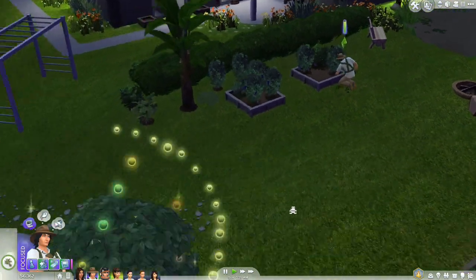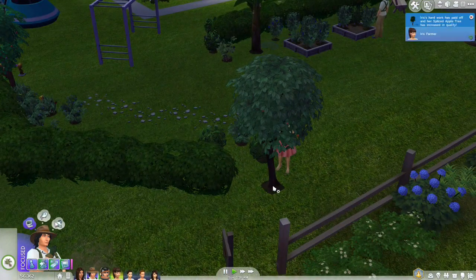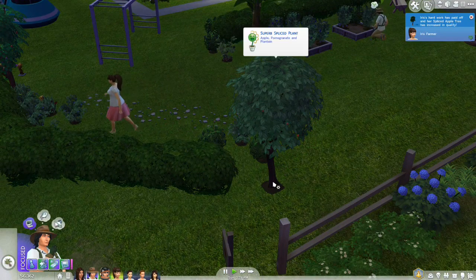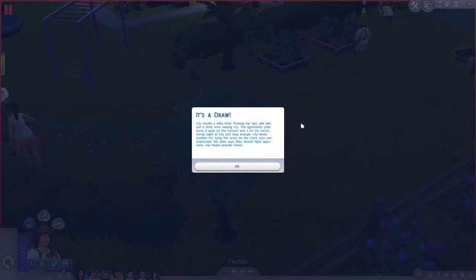Meanwhile, her brother is just quietly tending to things down here. How's our tree? It's a good spliced apple tree - apple, pomegranate, and plantain. I forgot it had that many things. It's a draw! Lily recalls a nifty trick - pursing her lips, she lets out a shrill alien mating cry! The egomaniac pilot turns two eyes on the horizon and one on his mirror, losing sight of Lily just long enough. Lily lands another hit, tying the score as the clock runs out.